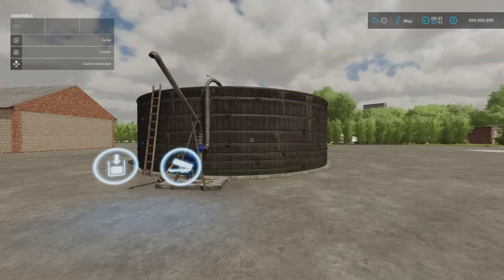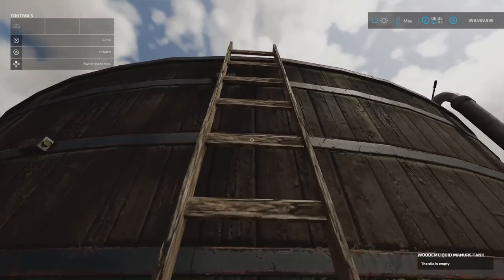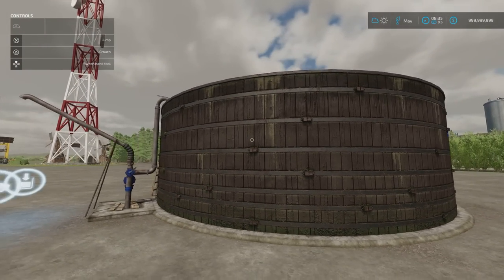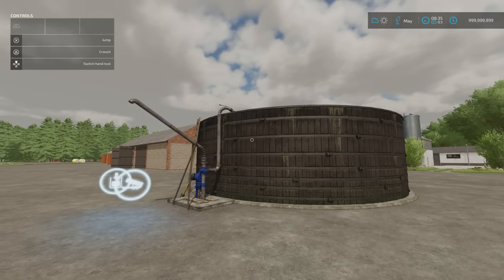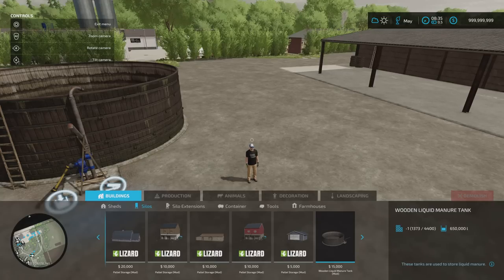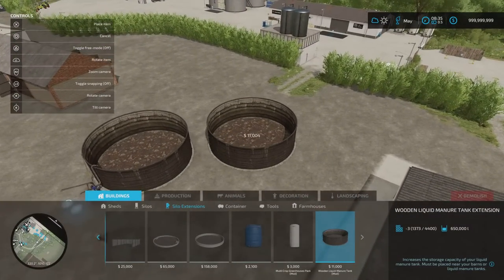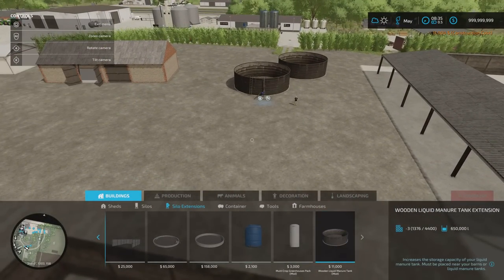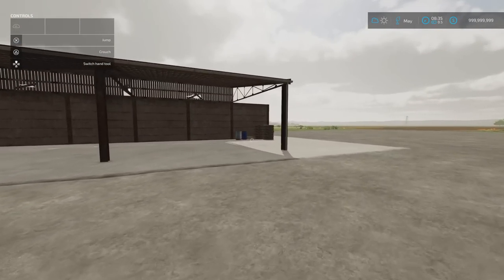Next we've got the Wooden Liquid Manure Tank — very nicely made and detailed. This will hold 650,000 litres. It's 8.53 megabytes download by Jonas, four slots on console, 15,000 to buy, found in Build Mode under Silos. There's also a silo extension for 11,000 with three slots, also holding 650,000 litres, which you can place nearby to increase capacity — not too expensive either. Wooden Liquid Manure Tank by Jonas.